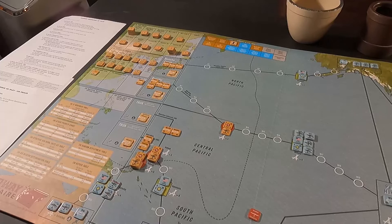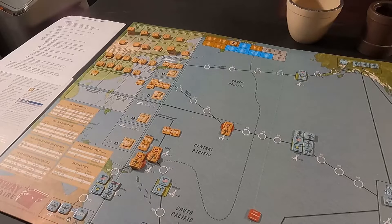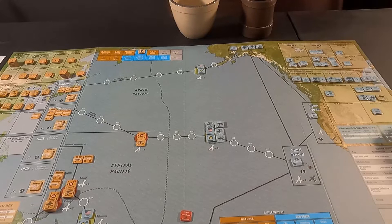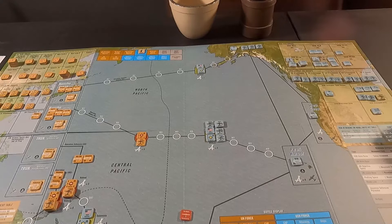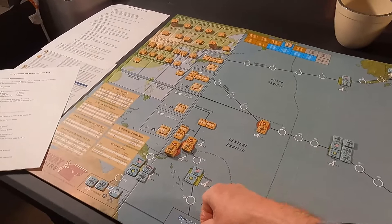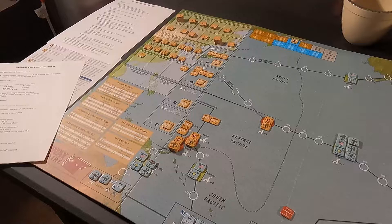That's the end of the move segment. Now the US Navy reaction segment: I don't have any carrier-based aircraft. Task Force 17 has the Lexington, the Yorktown, a cruiser, and a destroyer group down at New Caledonia — but they're not in range: one, two, three. I can put up a combat air patrol on the Lexington and Yorktown for this group, but we're not spotted so I don't think I need to worry about it.